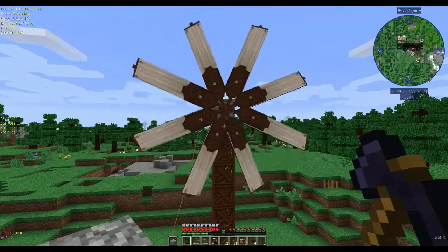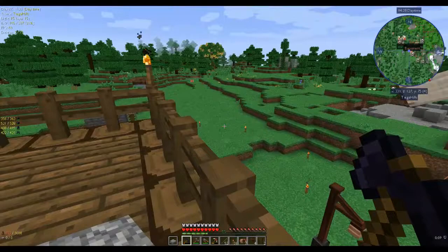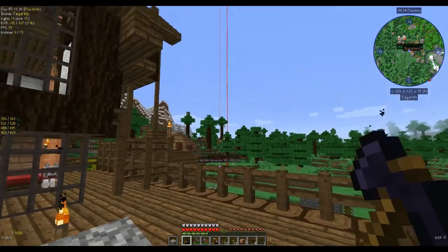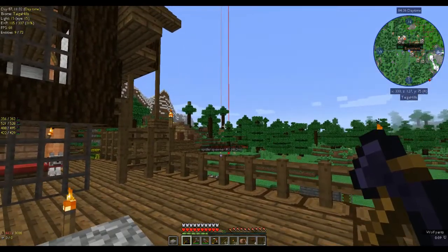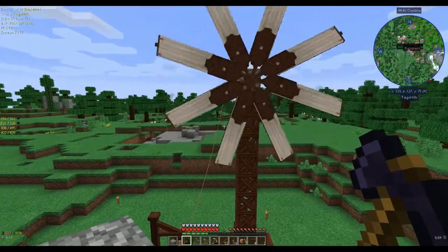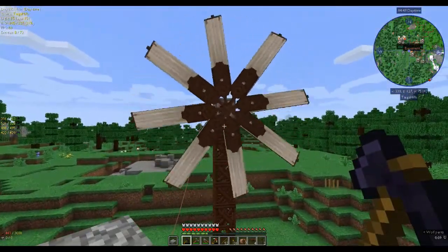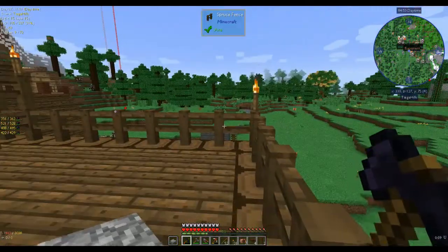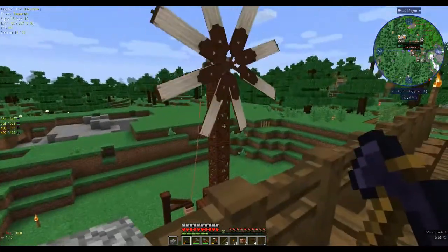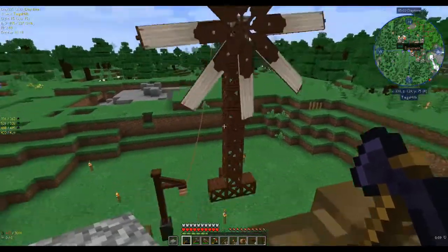Hi, this is Shane and welcome back to another episode of Autonaton. I've been busy as usual — you can see my markers off in the distance. I went exploring and found some spider spawners and a skeleton spawner. I found a bone block skeleton that I was telling you about in a different episode; I'll go back across there and show you what it looks like so when you come across it in your game you'd know what that is.